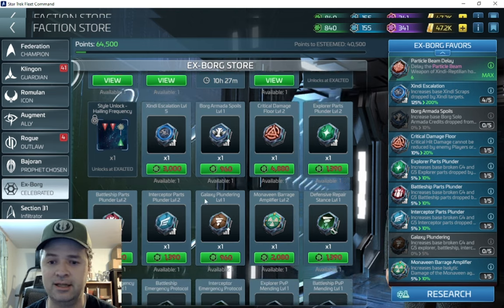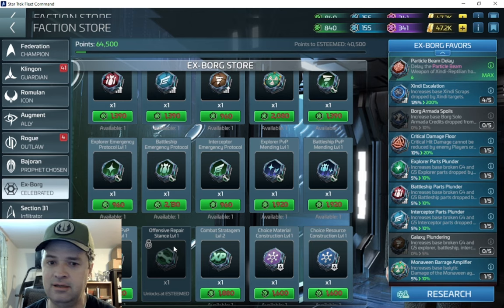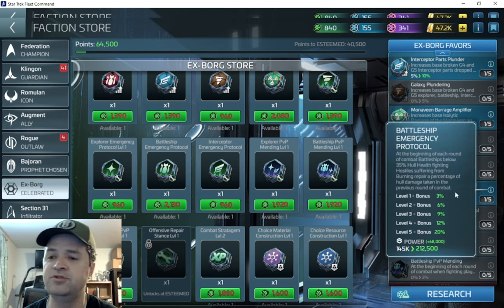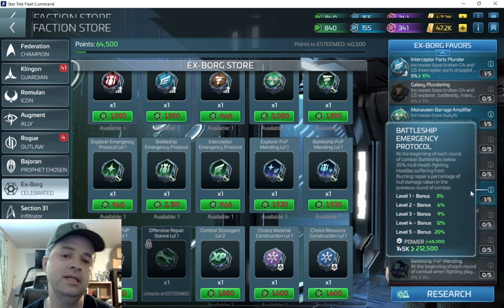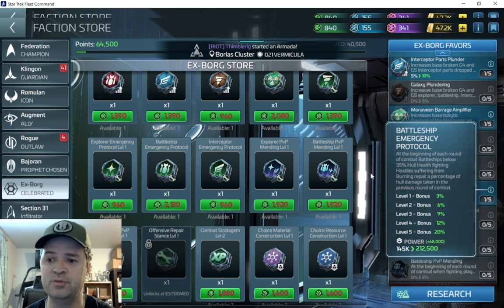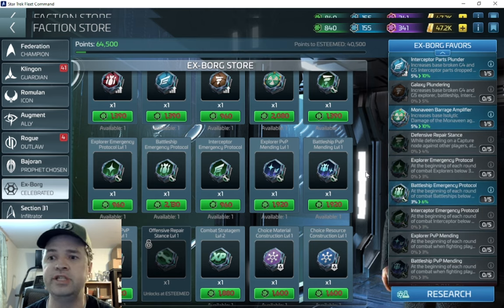Next, I got the Battleship Emergency Protocol — just for the sake of testing it. For those who don't know: at the beginning of each round of combat, battleships below 35% hull health get a repair, kind of like Leslie but triggered by a favor rather than an officer. The trigger requires a burning status. There's also one for Explorers triggered by morale, and one for Interceptors triggered by hull breach. Honestly, 3% isn't that much, and even the next tier for me costs another 2,000 credits — is it really worth it at this moment?